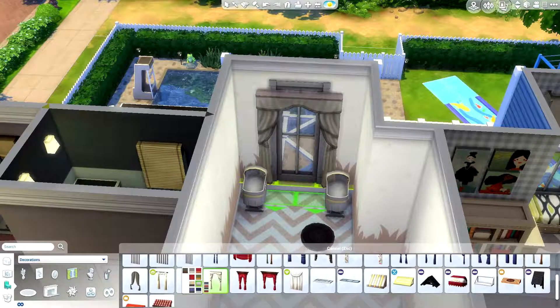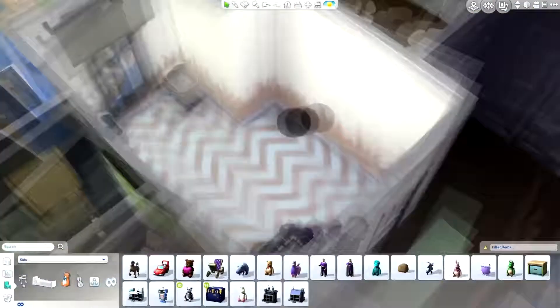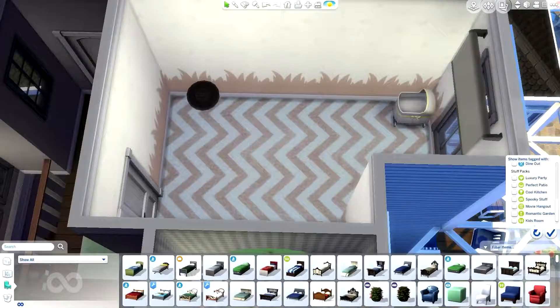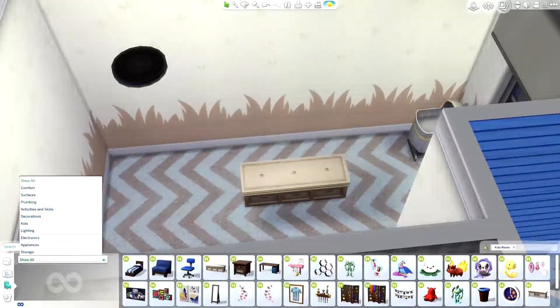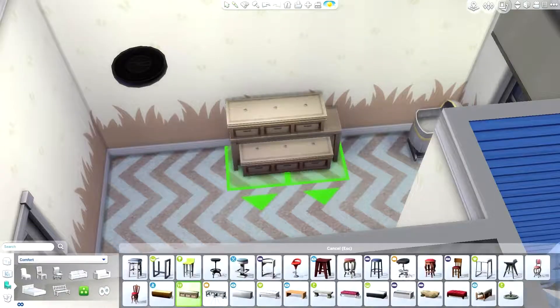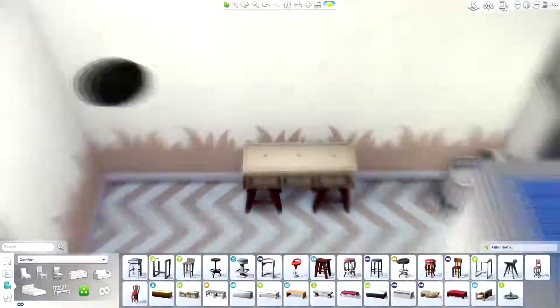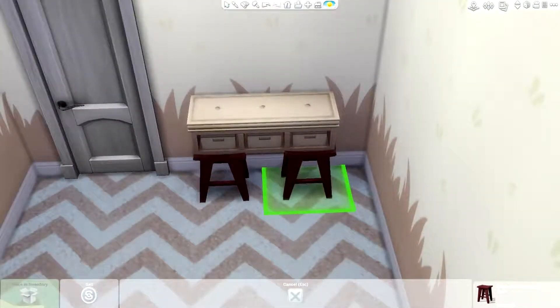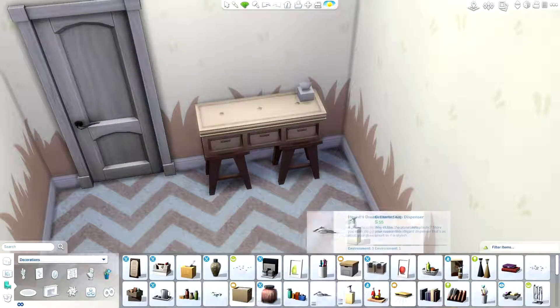I've heard rumors about toddlers coming soon — I think it's a real possibility. The real question is whether they'll require people to pay for toddlers. This build actually inspired something new for me: I made a changing table. Since there aren't any in-game, I found an ottoman from the new Kids Room Stuff Pack that looked like the top of a changing table, and I ended up putting bar stools underneath it. I really liked that, so I made a mini video on different styles for doing it. If you're interested, I have a couple you can download off the gallery — link in the description.